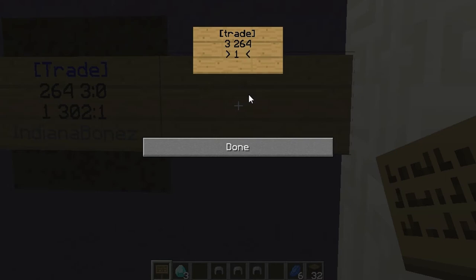You put one space, then the amount, then a space, then the item ID number — which is 302 for chain helmet. Then if you put a colon and then however many of that item you've got in your inventory to stock the sign. Leave the bottom line empty because it'll automatically put your name on it, and that sign will then get locked to you so nobody else can take things out or put things in.